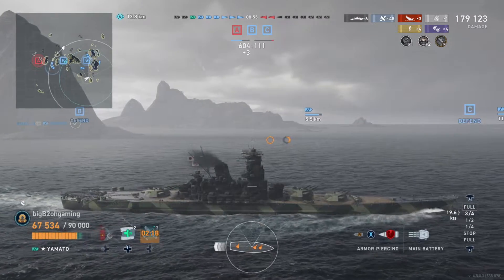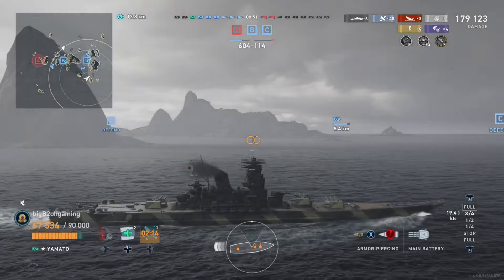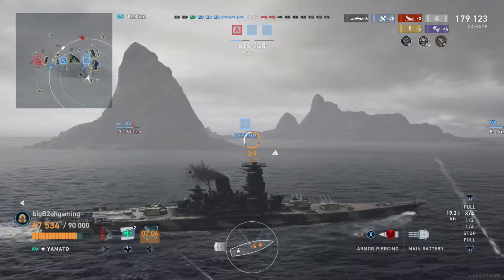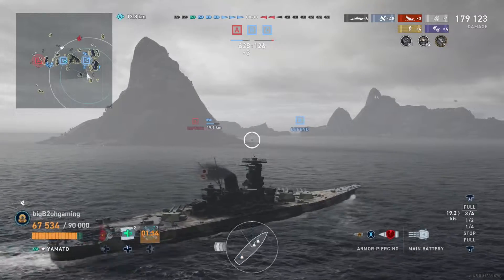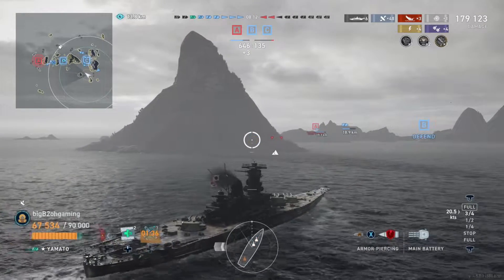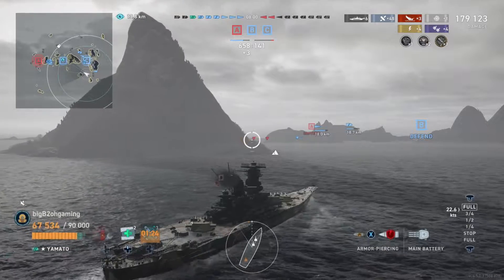The only thing we can really do is start pushing towards B to try and support our team, especially our destroyers should they get any of those enemy destroyers spotted. I'm just going to fast forward here since nothing really happens except for us starting to sail towards Bravo. Anyway, this build is definitely a very strong one especially when using these dispersion commanders.